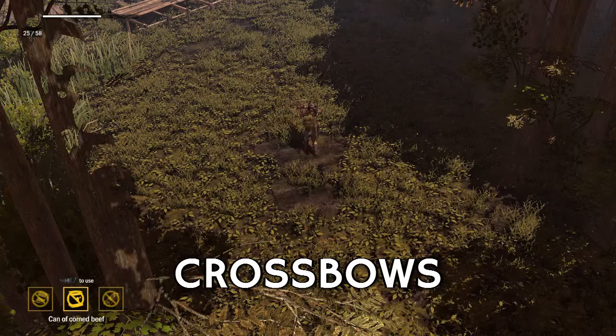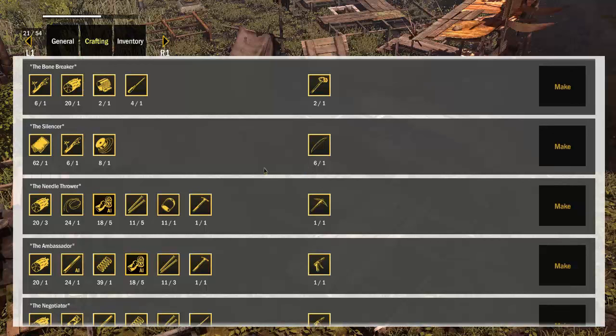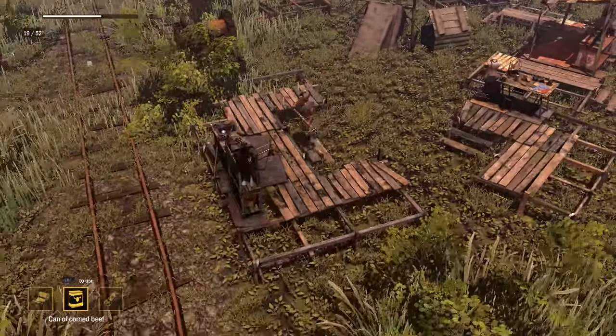Crossbows. Crossbows are the first bow's powerful alternative to your level 1 bow. The basic one, the needle thrower, requires wood, rope, aluminium cans, nails, a copper stirrup and a hammer. It also needs a level 4 character and armoury. To use the crossbow you'll also need to craft some bolts, which have the same crafting recipes as arrows. Crossbow bolts, like arrows, can be retrieved after shooting.